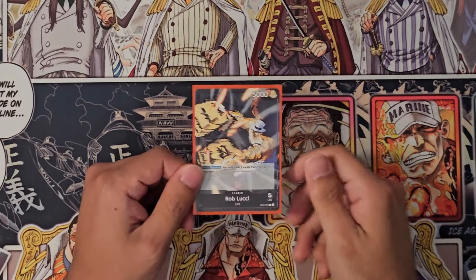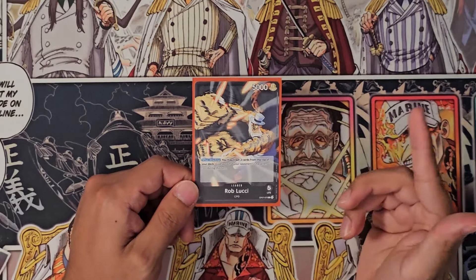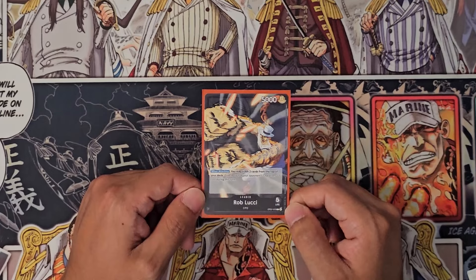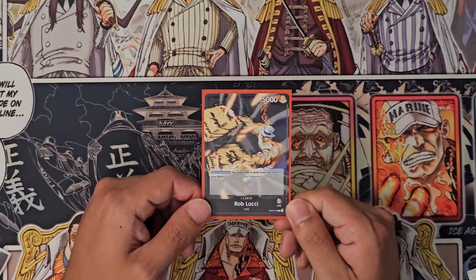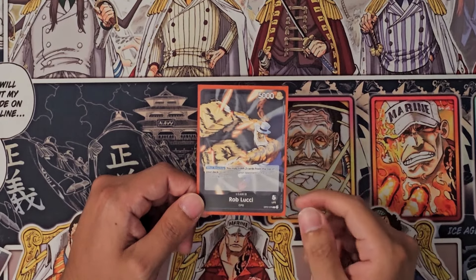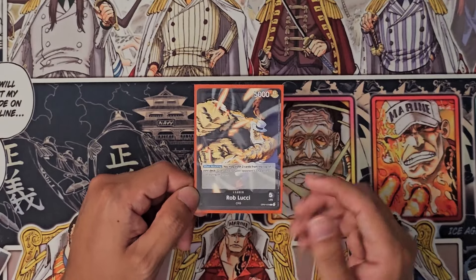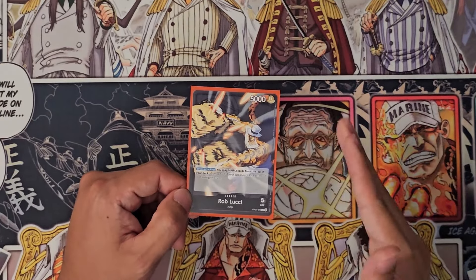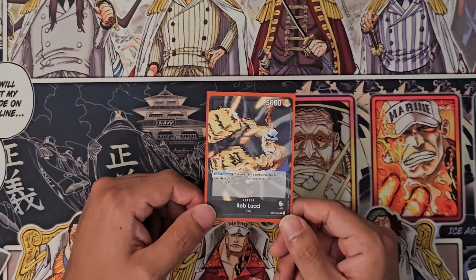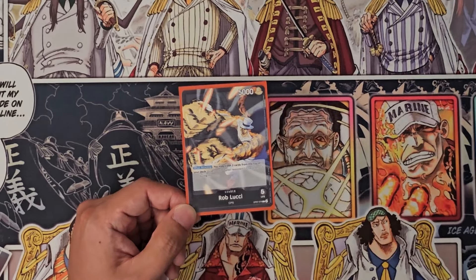What is going on guys, we are back with a small deck profile and here we have Rob Lucci — a new black leader from OP7. The ability is: when attacking, you may trash the top two cards from your deck and give your opponent a minus one. I've been a big fan of board control and removal, so I'm very excited to try this guy out and I think he's going to be my main deck.